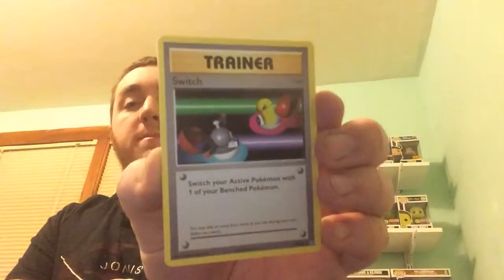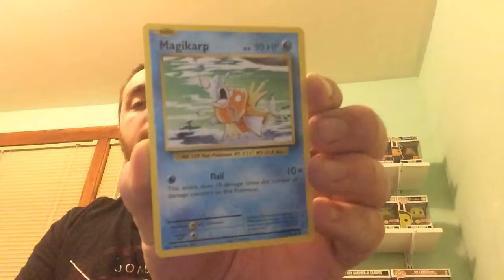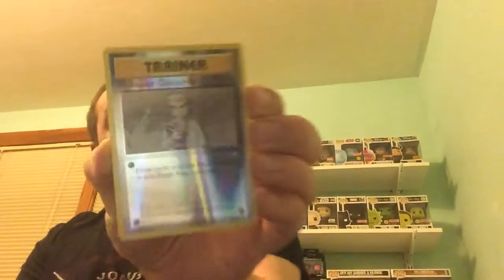We got a green code card, so it'll just be a regular rare card. First up we have Professor Oak's Hint, then Metapod, Switch, Vulpix, Electabuzz, Magikarp, Gastly, Sandshrew. Our Reverse Holo is Professor Oak's Hint again, and our rare card is a Starmie — I've actually received that one from this set before.